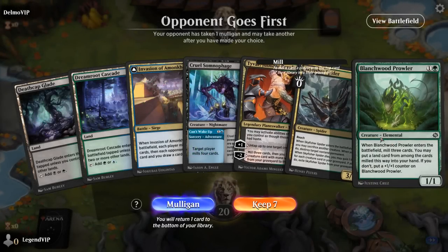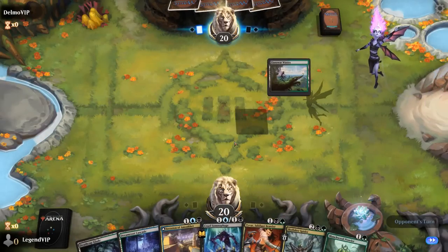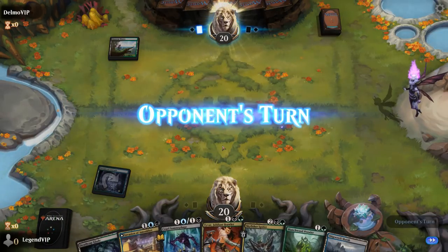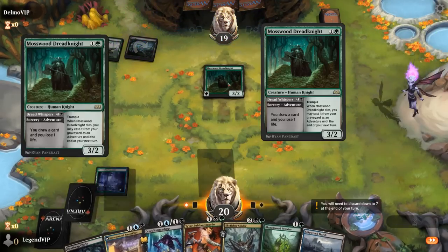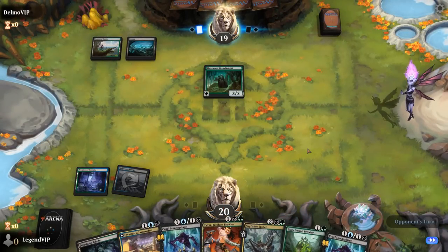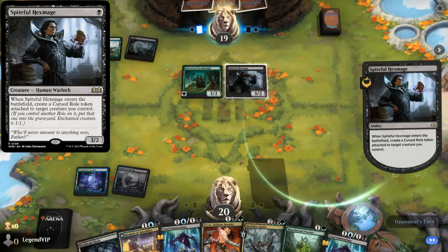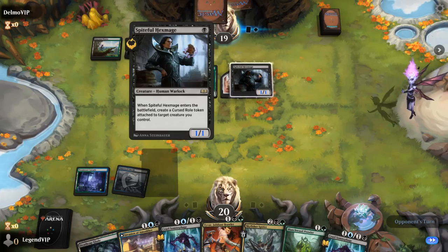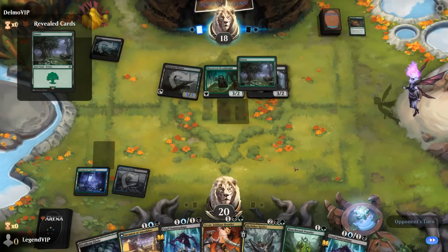We're on the draw — hand is good, could use an untapped land to play Prowler on turn two, but I'll give it a shot. Opponent is on black-green — want to get a land into play; we'll make it blue-green. A Dreadknight on two. Don't quite get to curve out perfectly, but that's fine. Got three mana, though I don't really want to play Tyvar without having a two-drop to return. Might just play Prowler. Opponent with Hexmage and Brave the Wilds, sacking the curse to make a 3/3 — that's going to hurt.